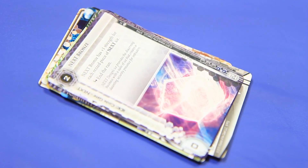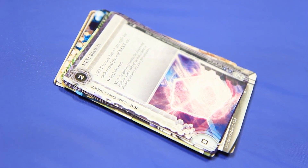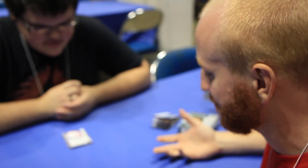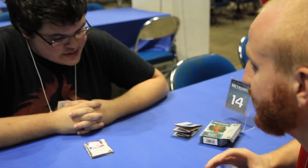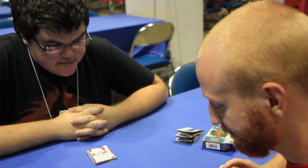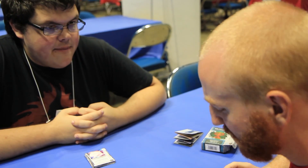We also have NEXT Bronze - a zero strength code gate for HB. NEXT Bronze has plus one strength for each rezzed piece of NEXT ice. So we have a network of ice that buffs itself. It's an end-the-run code gate, straight up. And it starts at one because it triggers itself. If you have a bunch of NEXT ice, this could be a five or six strength code gate.